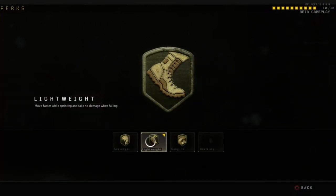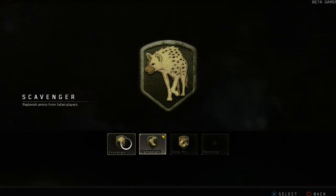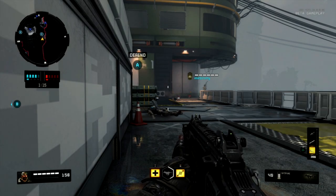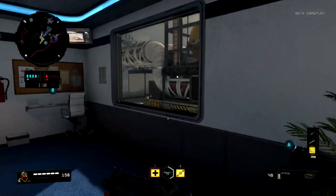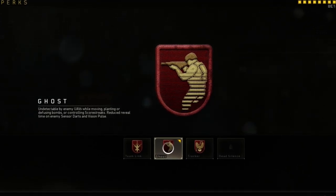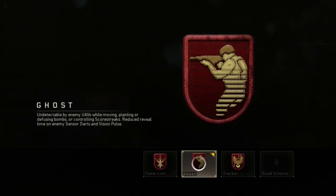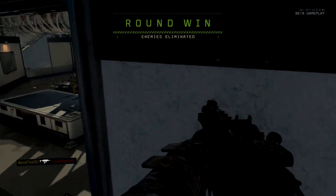Perk 2 is Lightweight. Scavenger you don't really need since you can pick up guns along the way. Lightweight means you move faster while sprinting and take no damage when falling — definitely want to sprint faster if using an SMG, to get across the map and get those kills quickly. Perk 3 is Ghost. I literally run this perk on every single class because it makes you undetectable by enemy UAVs while moving. It's actually a good thing that the developers have done — if you're camping, you will be seen, which kind of eliminates those campers.